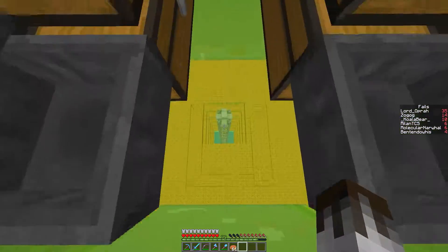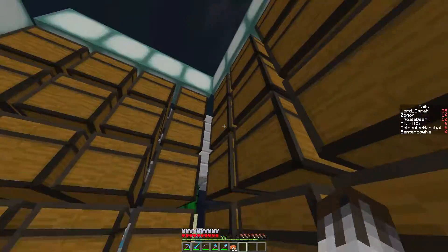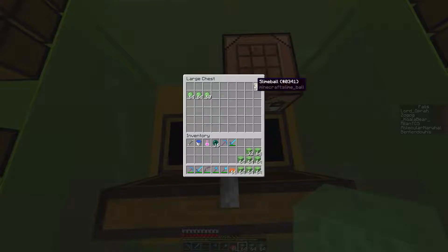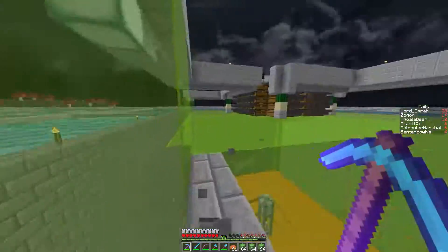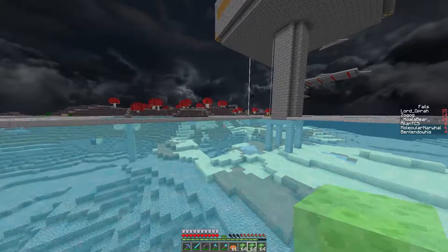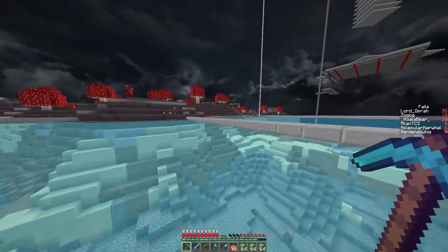I need slime balls and slime blocks and sticky pistons and so on. This is our way of getting that, and it's still working luckily. I've taken what was in here and put it in this chest in the center because this has 480 slime blocks - that's seven and a half stacks - and then almost another stack of slime blocks worth of slime balls. I needed 480 because 480 is almost like the magic number for this.